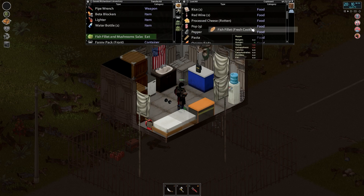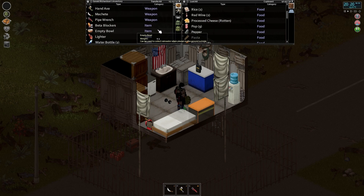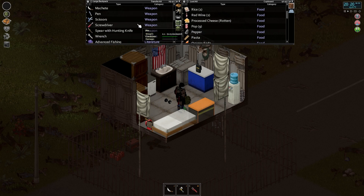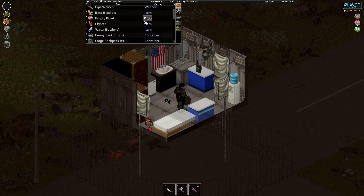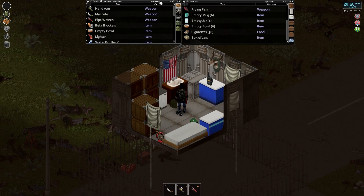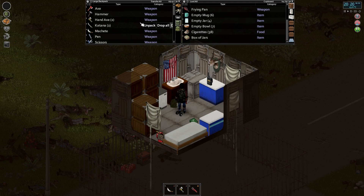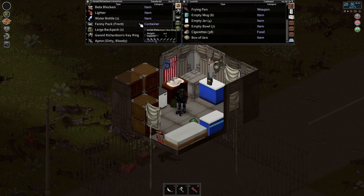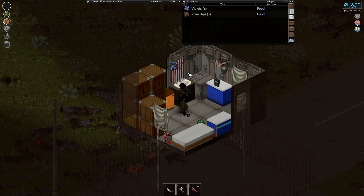We got another fish fillet we can have later. Where did I put the other fish? Did I drop those off? Did I put those in the fridge back there? I just don't remember. Or did I leave them in the campfire — I may have left them in the campfire, actually.